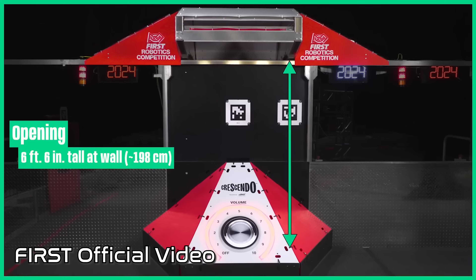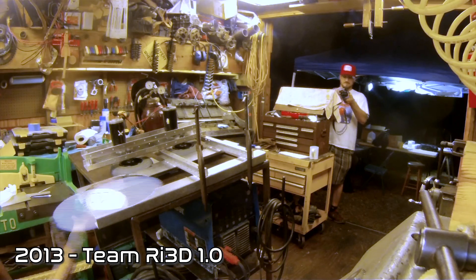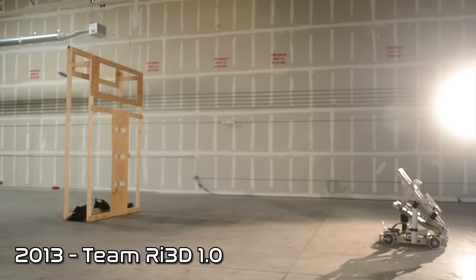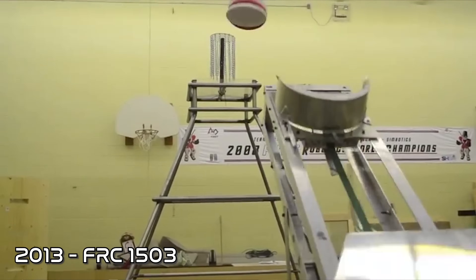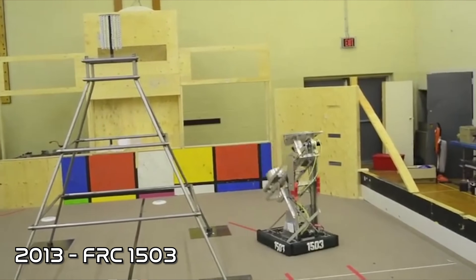With a robot's maximum height of four feet, it's going to take some sort of shooter to propel notes into the speaker. Let's take a look at 2013's Team RI3D 1.0's two-wheel shooter — its simple design can be implemented with this year's Kitbot. Alongside a linear actuator with a spring to shoot, that proof of concept can be shown with FTC Team 16073 Cyber Hawks from 2021, along with FRC Team 1503 Spar Tonics in 2013.